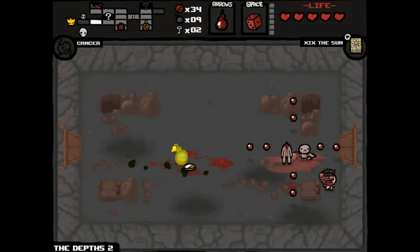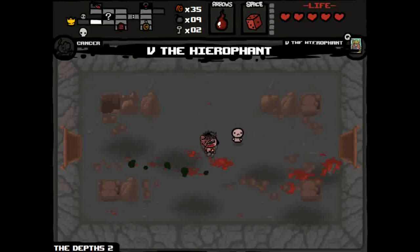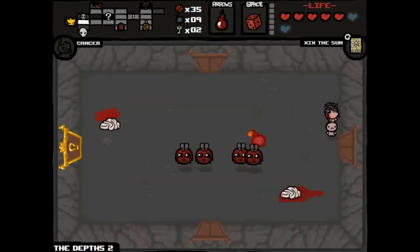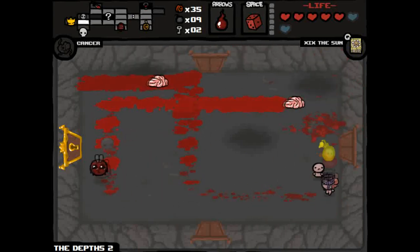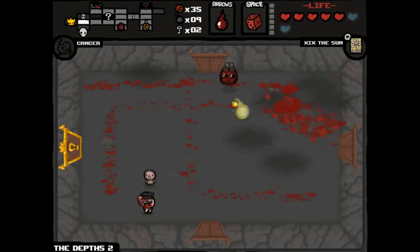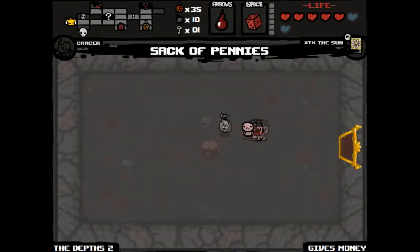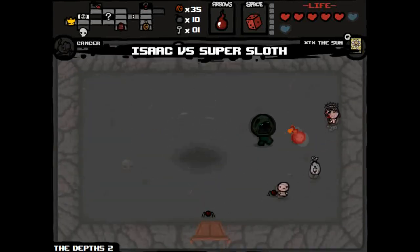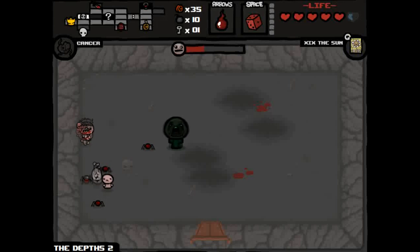This went much better than I thought! The Hierophant card gives two free spirit hearts — a very good tarot card. We're hitting the 38-39 minute mark on The Depths 2, so I'm not too far from beating the game. I should have re-rolled that item — it gives a chance for extra stuff I don't need. Mini-boss Super Sloth and I'm going to take some damage.